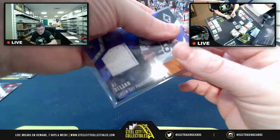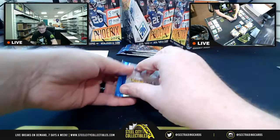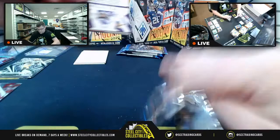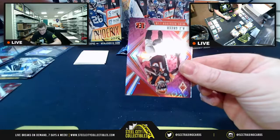AJ Dillon rookie memorabilia goes to Alex for NFC North. Patrick Queen pulled for AFC North. Four packs left in box one. Todd Gurley for NFC South, Kenny Golladay for NFC North. AJ Green is 63-of-199.